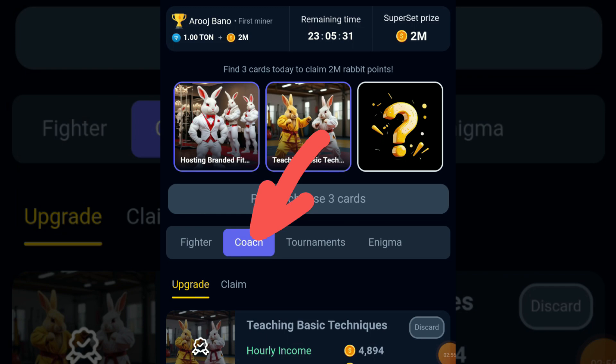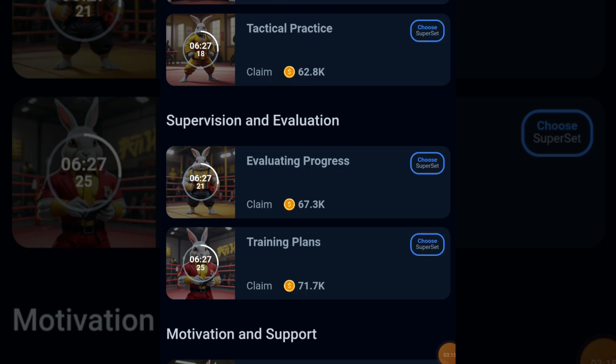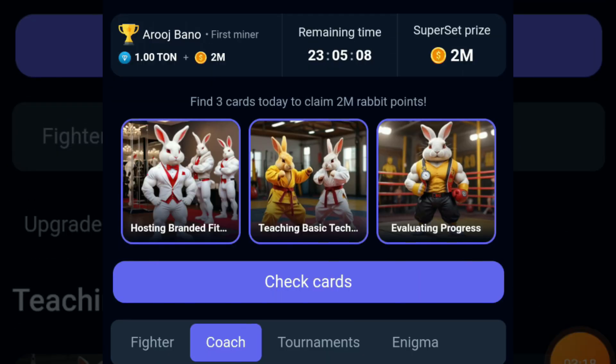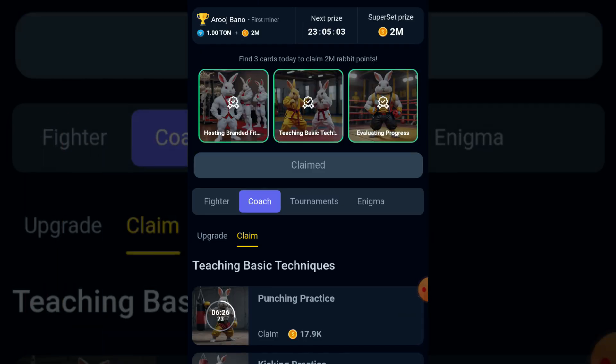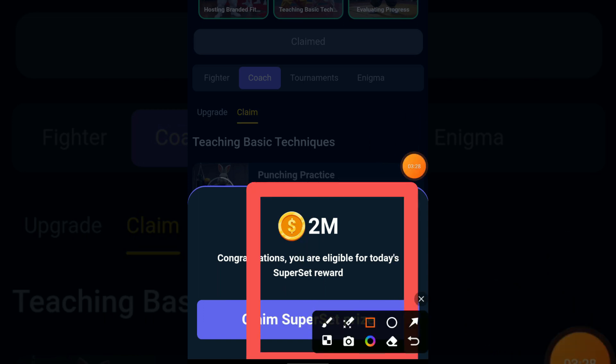For the third card, you can also find it in the same section — Coach. Click on Claim and scroll down. Our third card is Evolution Progress. Choose this one. That's it! Now it's time to check our cards — click on Check Cards. Wow, it's working perfectly! It's time to claim our prize.